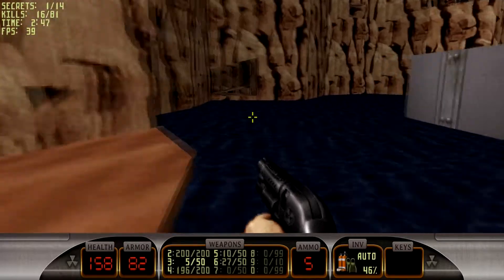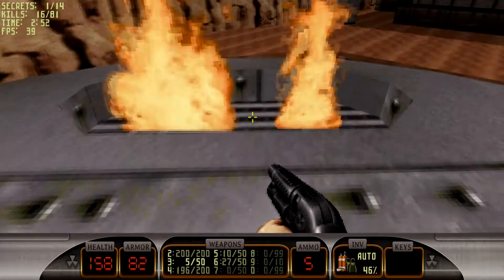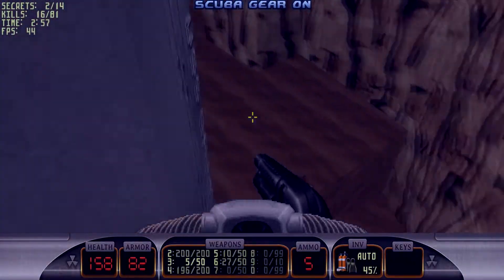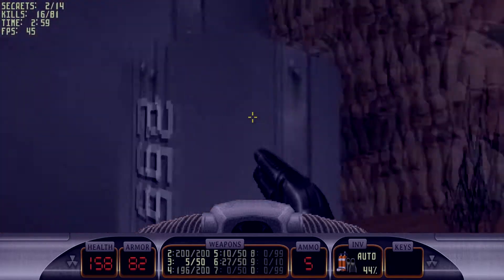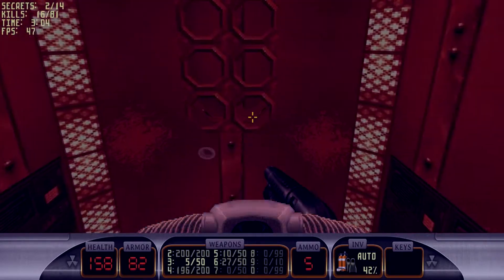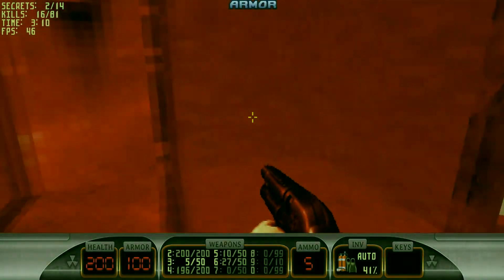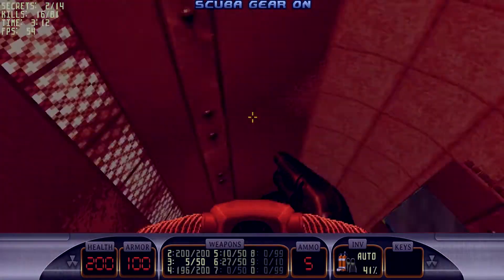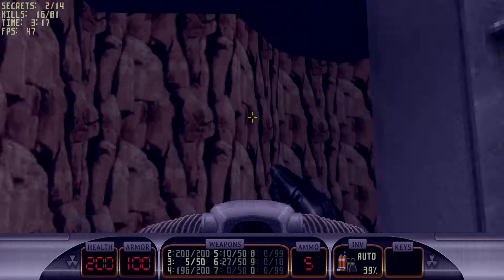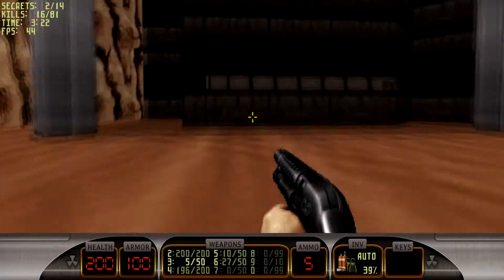Now there are a few unofficial secrets in this level. You just first get this one — so you walk over here and the small hatch opens on the inside. There's a first aid kit, atomic health, and some armor. Always nice. It's pretty loaded with atomic health.